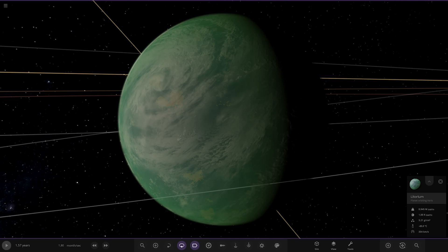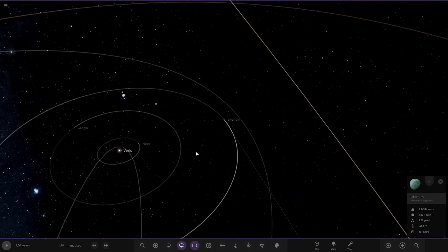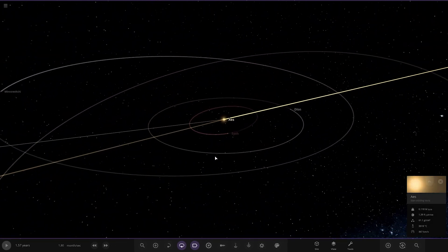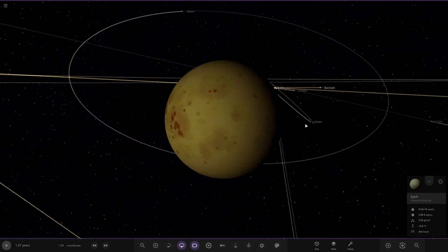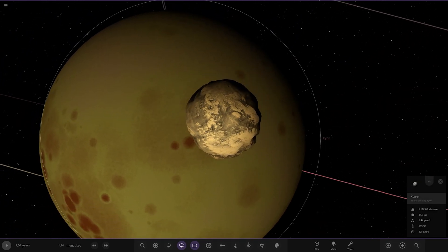Next up we've got Eeyore — it's a boring rocky world orbiting closer around Aeis. So we're changing stars, going over here now. It's a straightforward rocky world with a little moon as well.